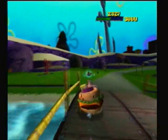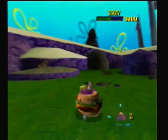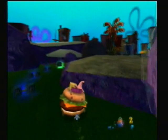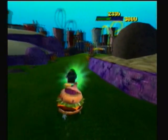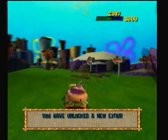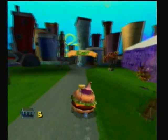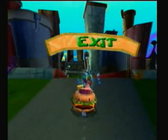This one has a few extras. If you take a left behind these rocks, there's an extra hidden behind here, and a couple of maddening points too if you can do it. Remember that, because you'll see why later. Here you go down this nice little straightaway and go by the exit sign.